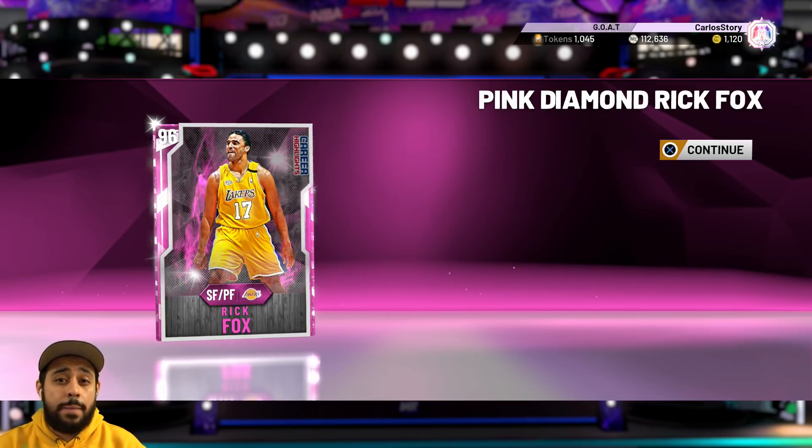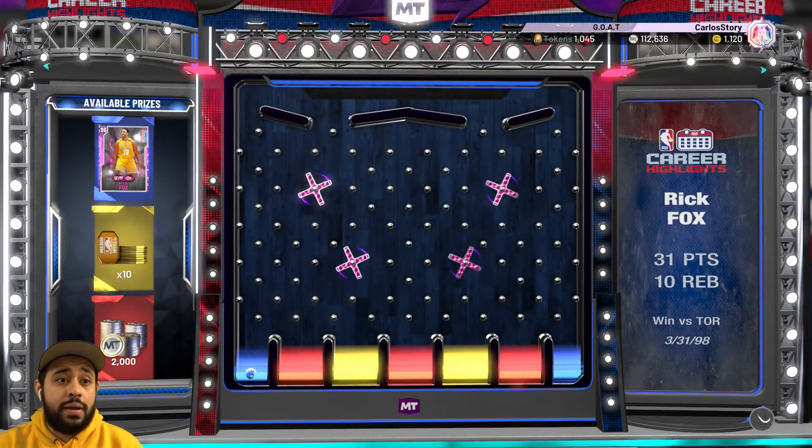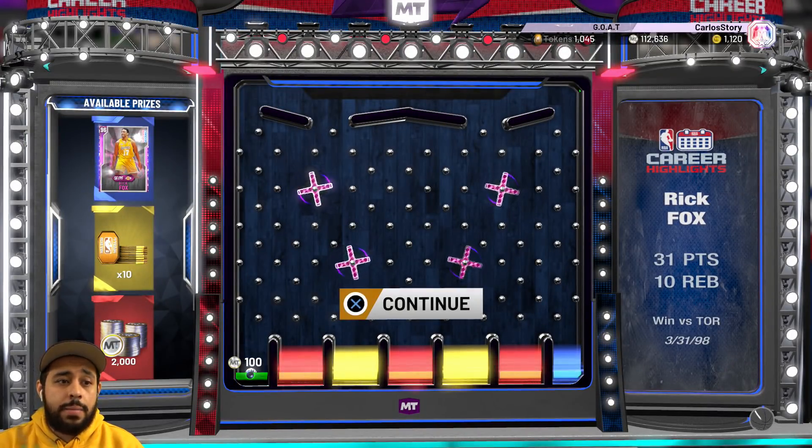I would advise you to drop it far left — that's usually where I drop it to get out of the corner, and we got it! Pink diamond Rick Fox. This card, by the way, for a free card is looking really solid, and I'll take it.